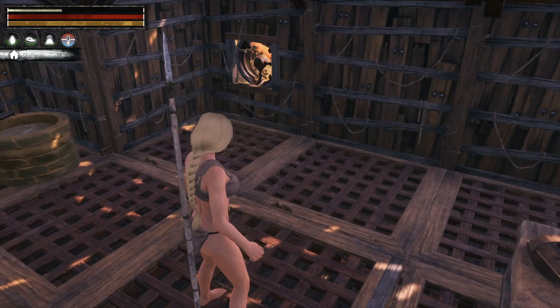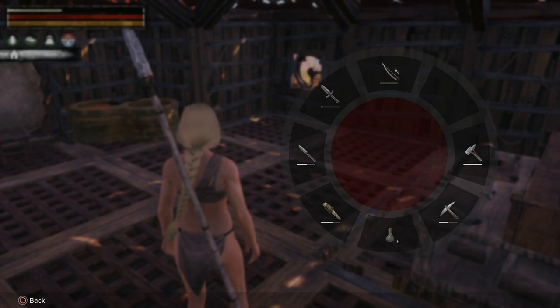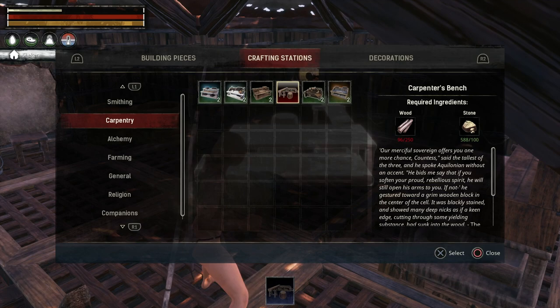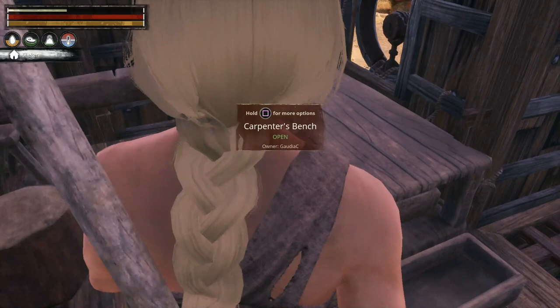I've got everything I need aside from the shaped wood. So what do I need for a carpenter's bench? I need lots of wood and lots of stone. Let's make that then. Here's the carpenter's bench — I'll just squeeze it into that corner. That fits quite well. Let's get it making some shaped wood.